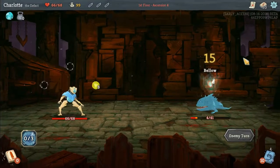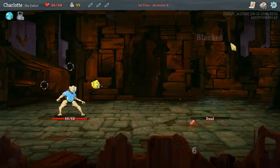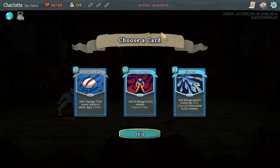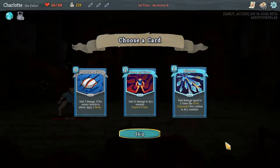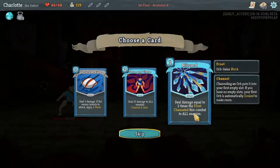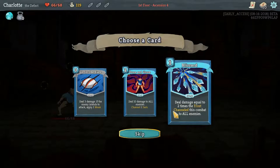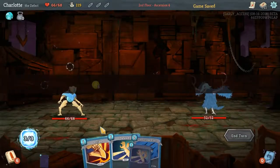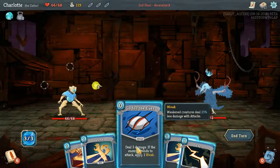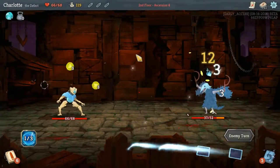I think the Defect is definitely my favorite character because he's just got that little bit more going on. There isn't just lightning orbs - there's different kinds like darkness. This will channel a dark orb, and this depends on frost. I'd say take Blizzard. We don't have any frost, I know, but we might get frost and Blizzard can be really, really good. Go For the Eyes - I'd take them. I'll take Go For the Eyes. You're never going to be sad to draw a free card.